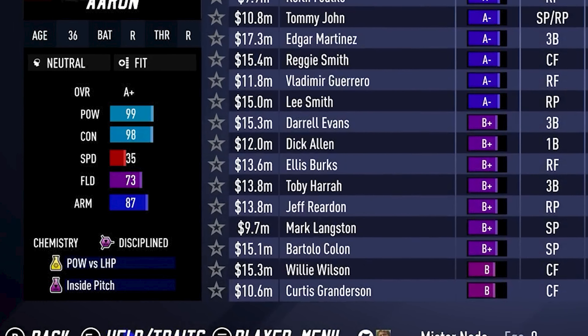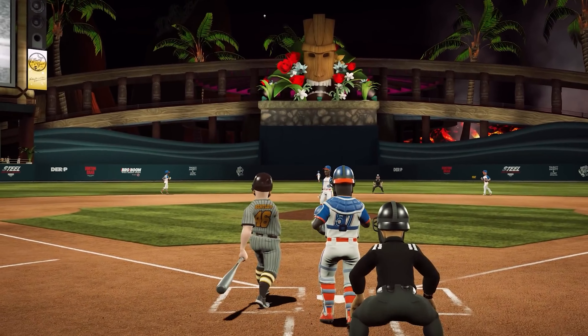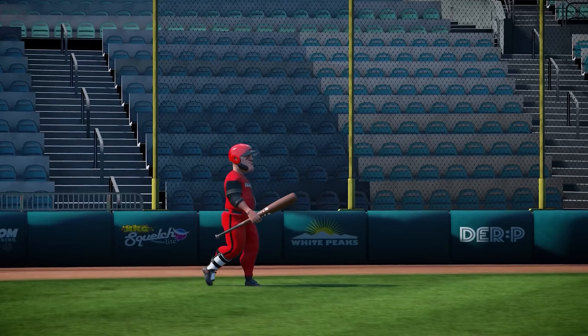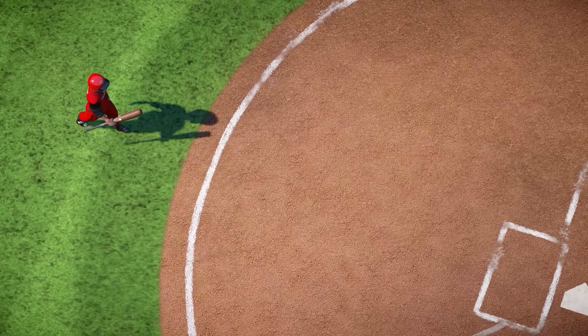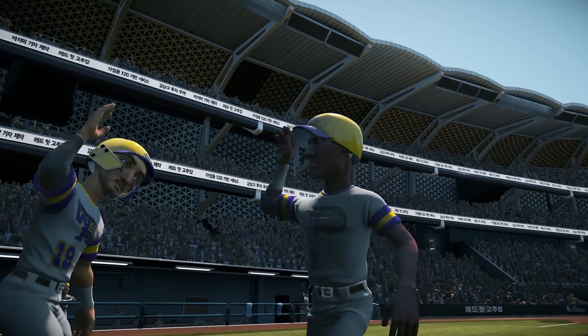How it works is team chemistry is broken down into five different categories. Again, this wasn't revealed, but if we pause the screen at different moments throughout the video, we can reveal all five categories of team chemistry. We have scholarly, disciplined, competitive, spirited, and crafty. What these mean exactly I'm not sure, because they didn't go over it — so those categories will be revealed in a future deep dive video.